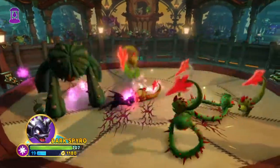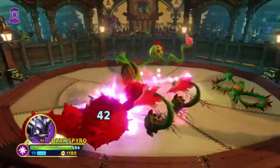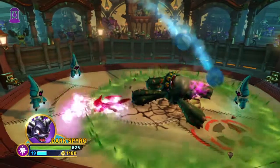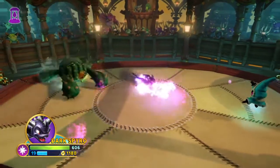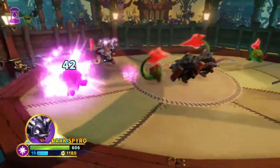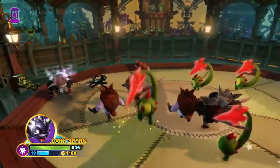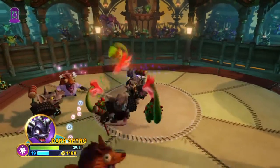Thinking about how Spyro plays, I'd also say whether characters are viable in higher difficulties — most Skylanders are not very viable in Chaos or Nightmare Mode because everything kills you in like two shots, even a fully upgraded Giant. I did a lot of my videos with my friend Calamo helping out. For different generations I've got Slobbertooth, Golden Queen, and Kingpin at max rank.